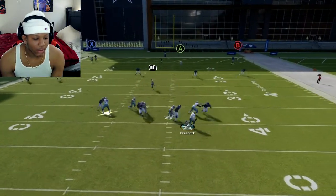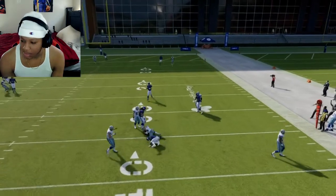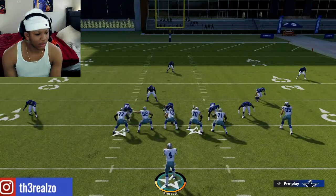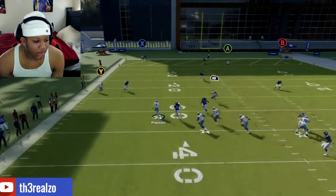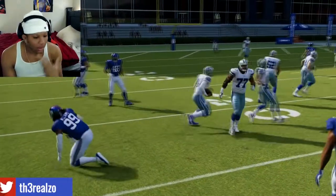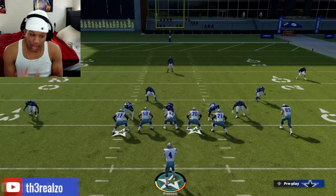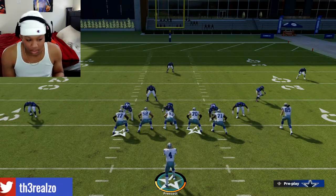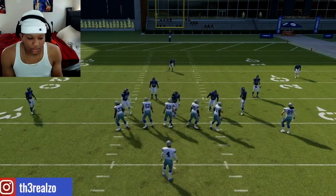Let's do it with the QB first. I'm trying to do my YouTube video — all you gotta do is tap X. So all you gotta do is tap X with the QB. That's X on Xbox, and Square on PlayStation. Just tap it and your QB is gonna slide.